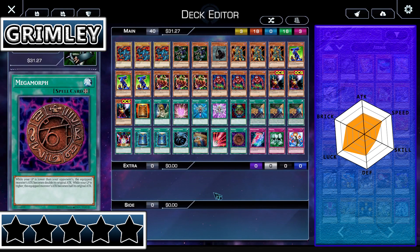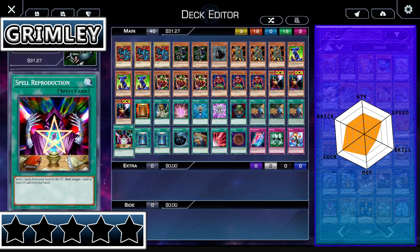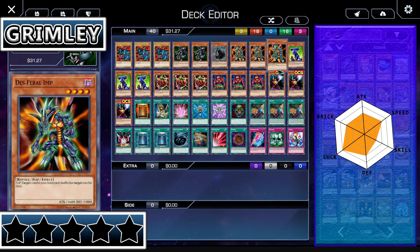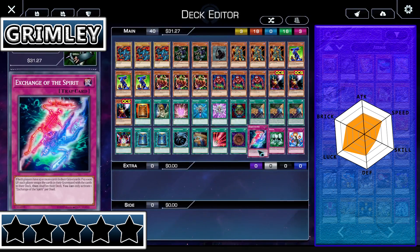When it comes to skill, he has some skill-based cards. He's got Stall Cards. He's got Exchange of the Spirit to make the duel end faster, which can end the opponent in a deck out depending on how you play it. A lot of these cards are just kind of tanky, trying to hold back the enemy. Other than Exchange of the Spirit, he does not have that much skill, which is why his skill is below average — definitely a below average skill stat.